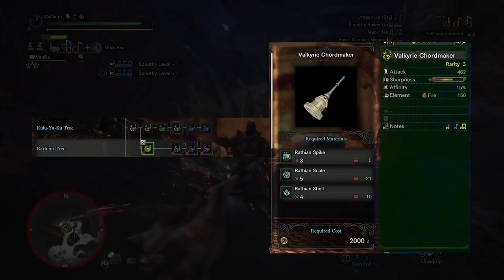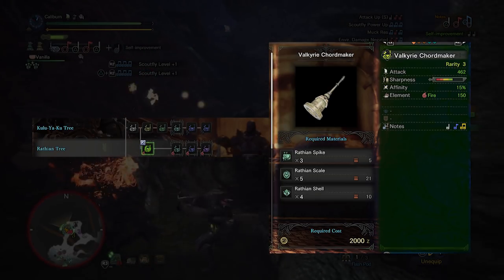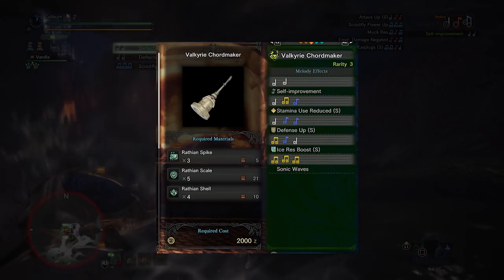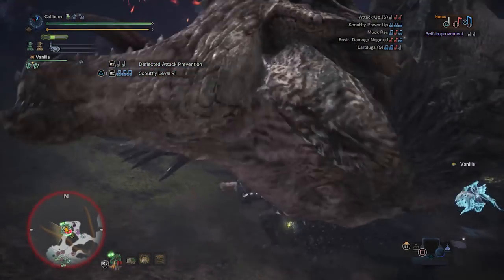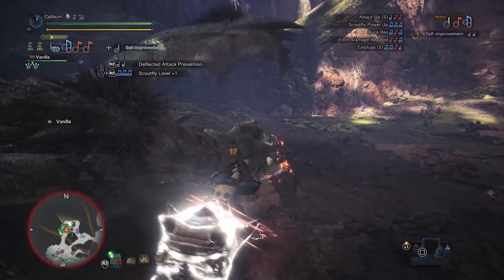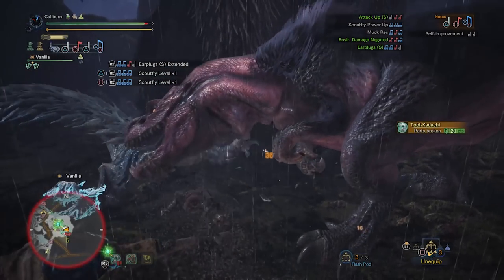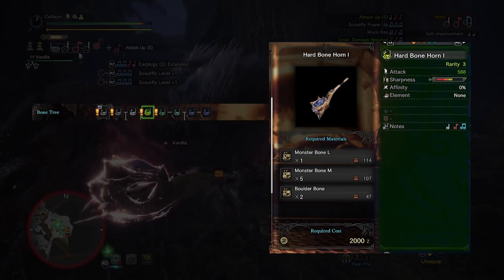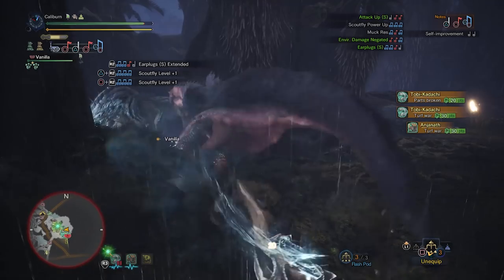If you hunted a Radobaan, upgrade your Kulu Duda 1 into a Valkyrie Chord Maker using 3 Radobaan Spike, 5 Radobaan Scale, and 4 Radobaan Shell. You'll maintain Stamina Use Reduced and Defense Up Small, and gain Ice Resistance Boost and Sonic Waves — which acts as a close-range Sonic Bomb to stun tunneling Diablos. Use your Monster Bone L to upgrade your Bone Horn 3 into a Hard Bone Horn 1 using 1 Monster Bone L, 5 Monster Bone M, and 2 Boulder Bone. Boulder Bones can be harvested from bone piles in the Wildspire Wastes.